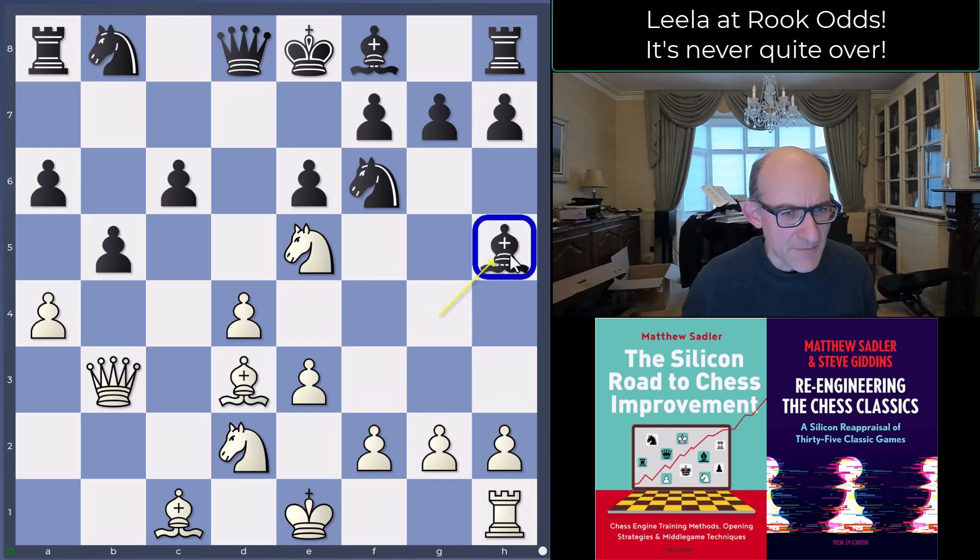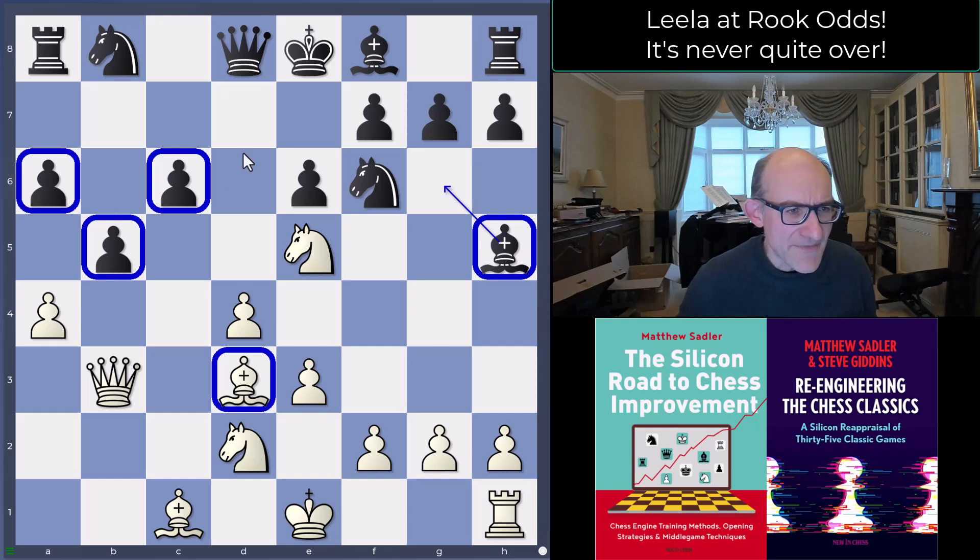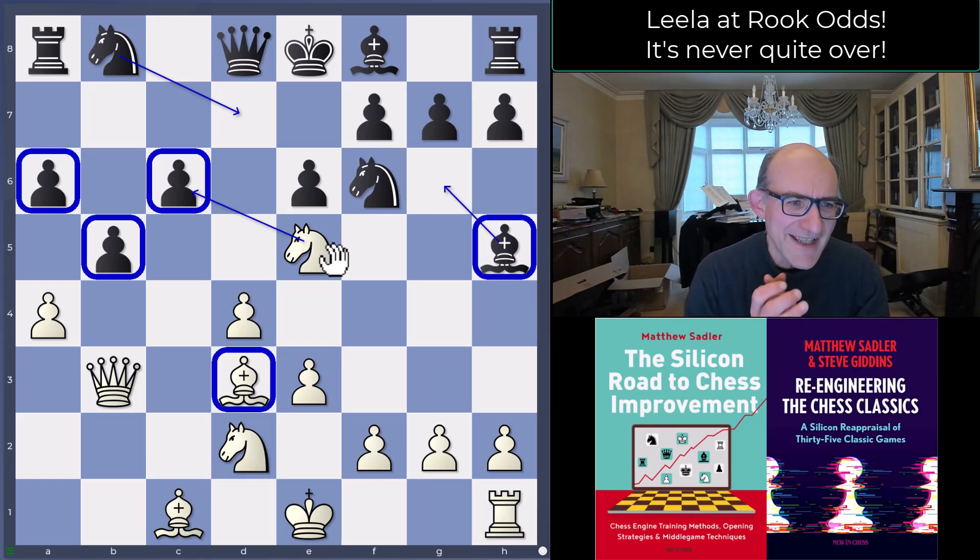Bishop h5 — black has put the bishop outside the pawn chain, which is not bad. The bishop can come around and exchange itself, which is also not bad. The slight problem is maybe the weakening of the light squares. So if Knight bd7, then Knight c6 can happen.